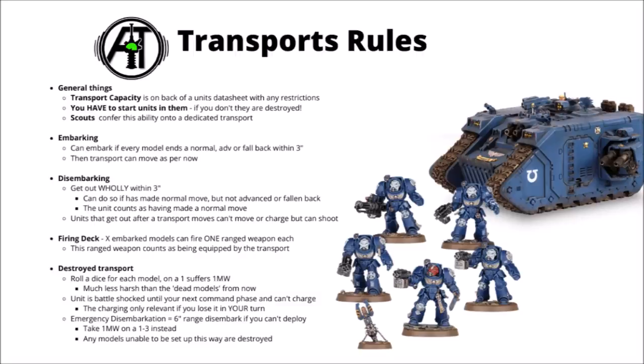If a transport's destroyed, the embarked unit gets battle shocked until the start of your next command phase, and can't charge in that same turn. Emergency disembarkation has gone from a stratagem to a generic disembarking transport rule — this allows you to get out anywhere within 6 inches of a destroyed transport if you can't deploy normally, though it ups the mortal wound chance from a 1 to a 3. If there's still nowhere to deploy models due to too many enemy models around, any further models are destroyed. There's also a new firing deck rule, allowing embarked models to fire one ranged weapon each out of the top of the transport.